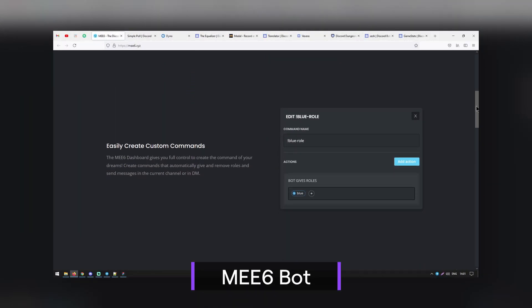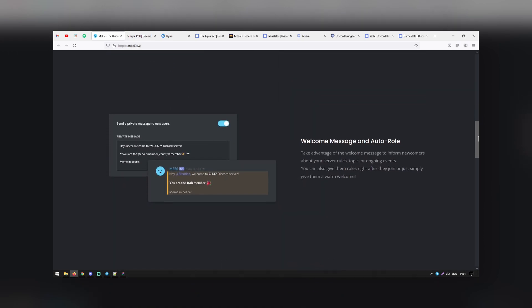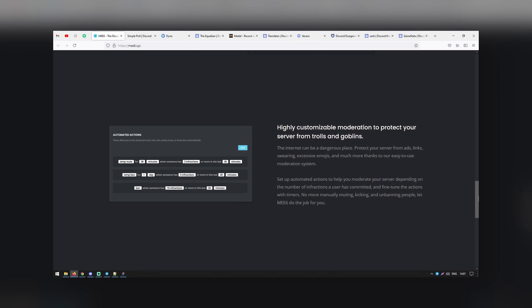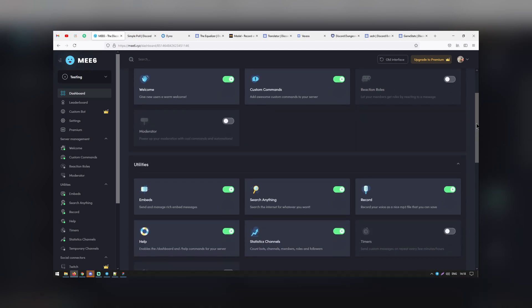The MEE6 bot is a great tool for any Discord server that needs moderation tools. You will have full control over what roles you assign on your server, as well as give more permissions to certain roles. MEE6 also has several other features that allow you to run your Discord channel flawlessly, including reaction roles, custom commands, and voice recording. There are many features to this bot that you can use to create a valuable community for your viewers and followers.